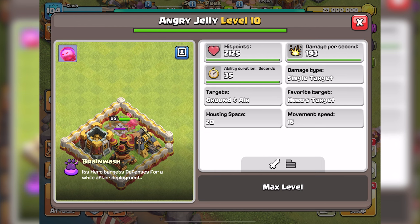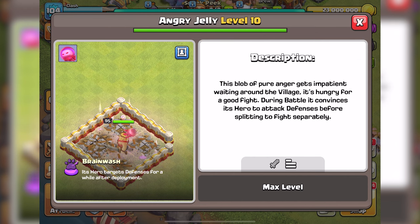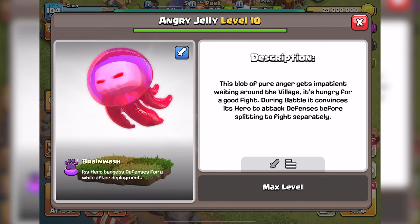The Angry Jelly emerges from the depths of the ocean, a creature both enigmatic and formidable. Inspired by the marine jellyfish, this pet possesses a vibrant pink hue and several undulating tentacles that writhe with an otherworldly energy. As it glides through the battlefield, it leaves a trail of electric currents crackling with power.